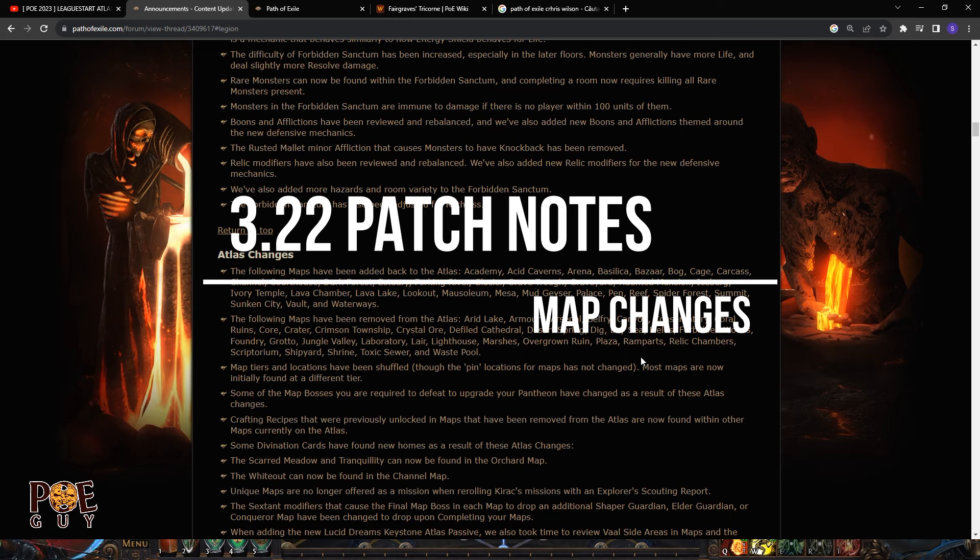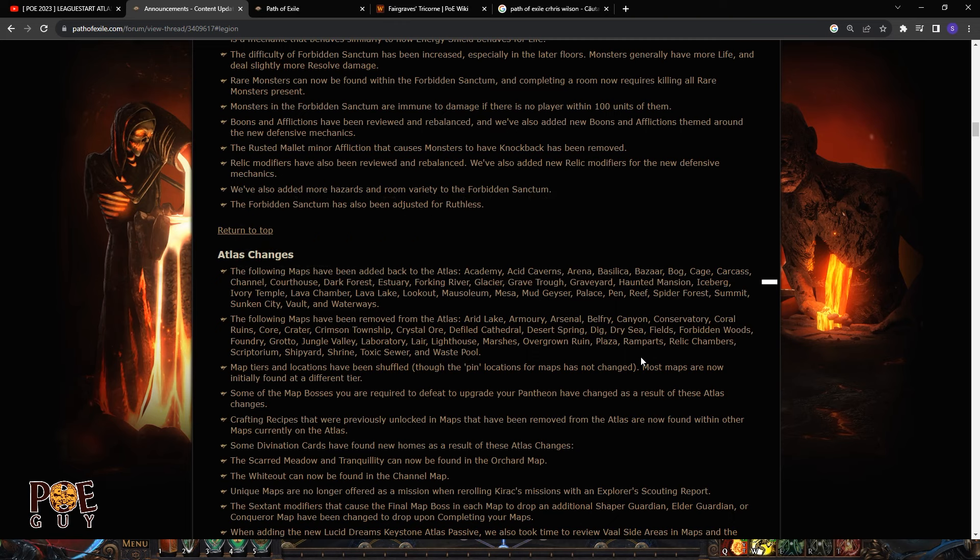Another thing that caught my attention in the patch notes are the map changes. Each league in Path of Exile there's a huge map pool rotation — they remove some maps and add new ones. In this league we get new maps and lose others. Notably, they removed the Defiled Cathedral, which is a map many players farm heavily. They also removed Crimson Township.